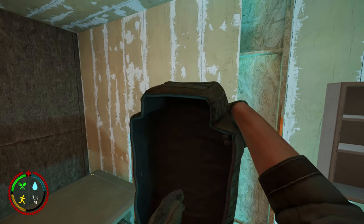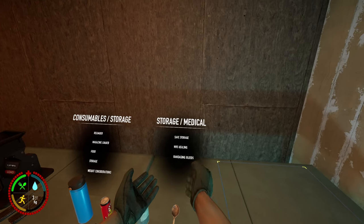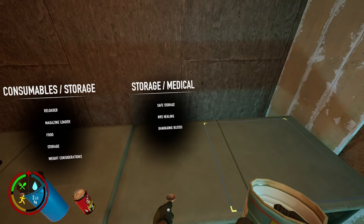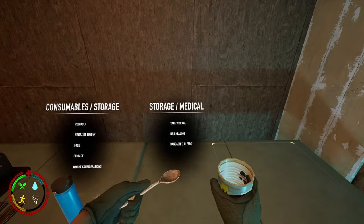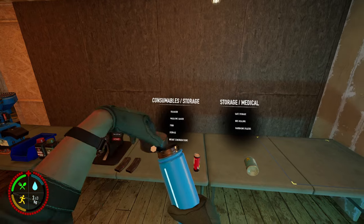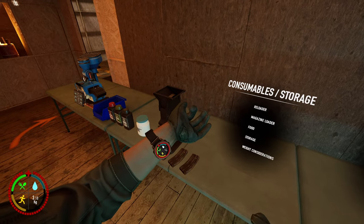A bigger bag can hold a lot more items and can also hold a weapon on the back. Moving on to food: we've got bars and cans to replenish your health — just pick it up and hold it to your mouth. For cans, grip them and use the trigger button to lift the lid off. You can hold them to your mouth or use a spoon. Eating food reduces your hydration, so stay hydrated. Pick up a bottle, use trigger to take off the lid, and hold it to your face — your hydration levels will go up. Energy cans only add stamina, shown by the yellow icon on your watch.